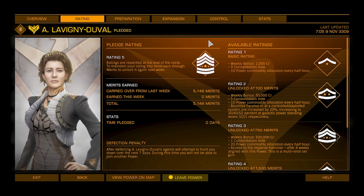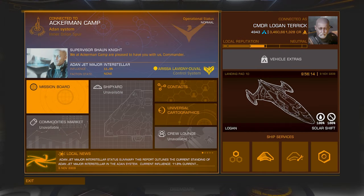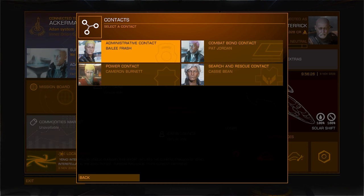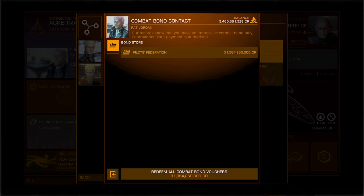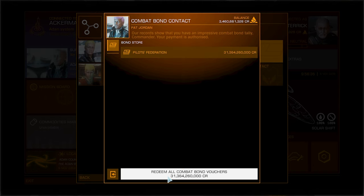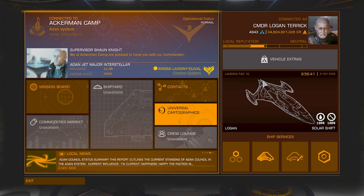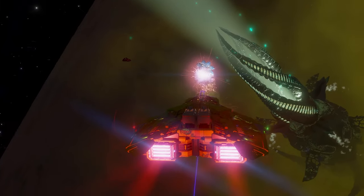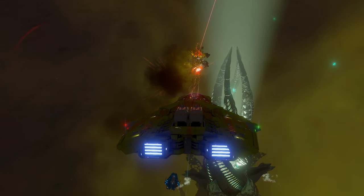After this has happened they will have increased your rating to 5. Once you are at rating 5 you can then hand in any combat bonds or bounties at one of their systems and you will get double the payout. I did the 4 hours of deliveries on a Wednesday evening and the next morning after the tick over I was at rating 5. As you can see here my 15.6 billion credit payout then turned into a 31.3 billion credit payout. This whole process is definitely a lot of work and is very tedious, but if you have collected a large amount of combat bonds or bounties it may well be worth the effort to double them.